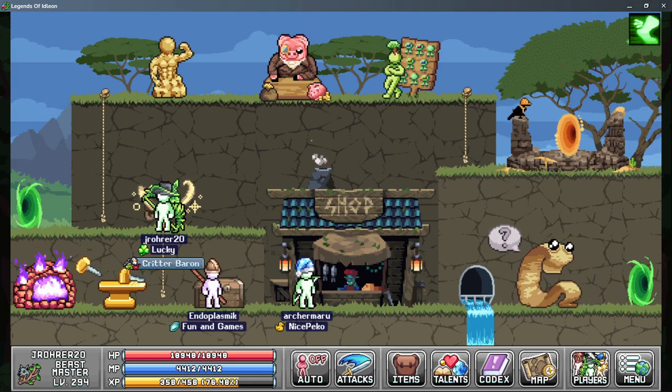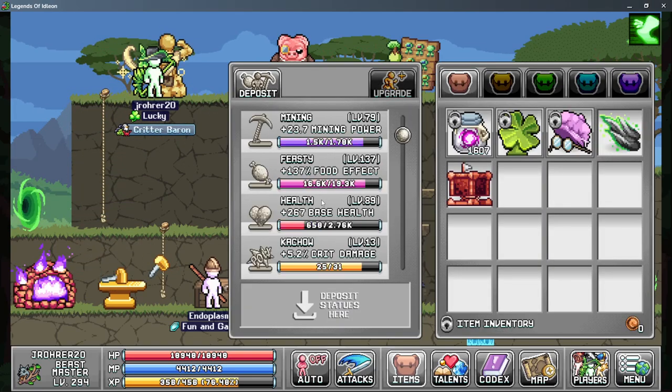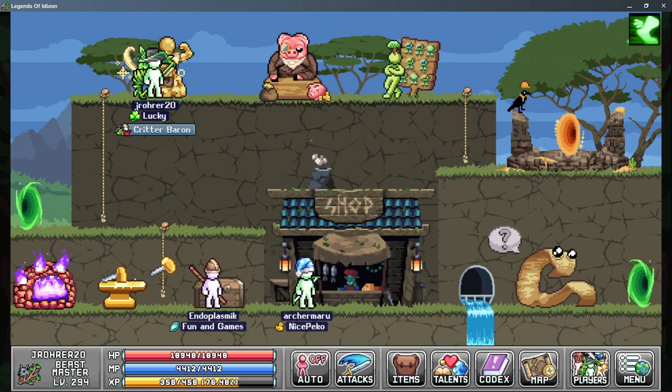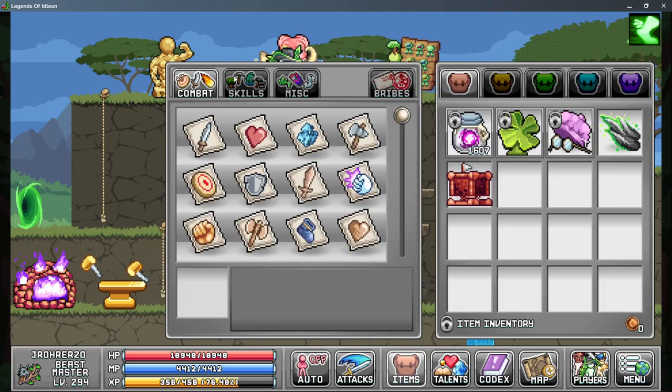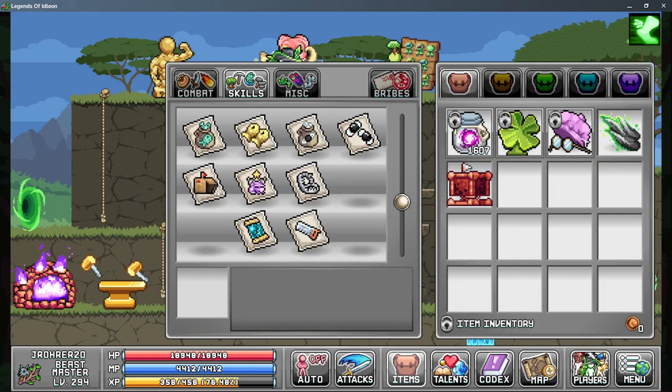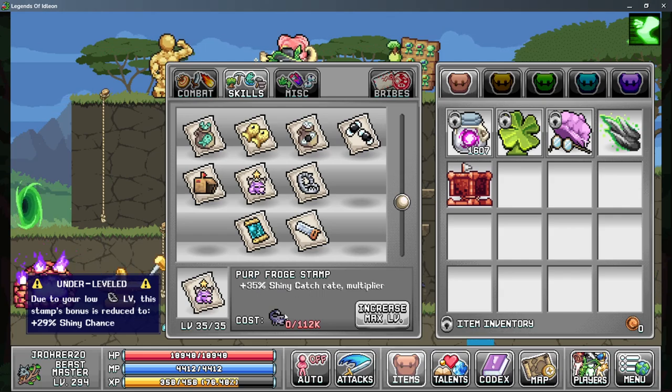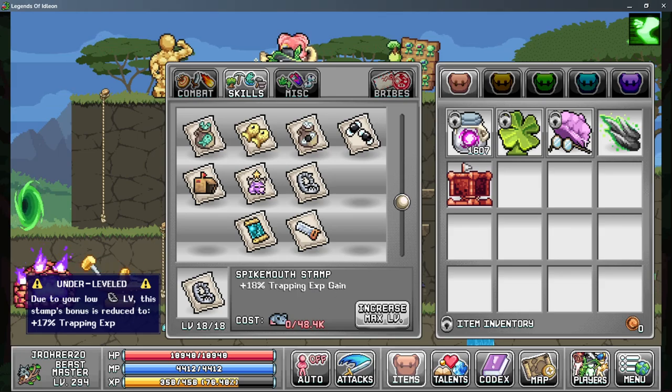In world one we have statues. The only one that really applies to trapping is the box statue, which you can get by farming world three — it's kind of a pain to farm but it does help. The stamp that helps trapping the most is the Heidi box stamp; push it as high as you can, though it has a reduced effect at high levels so it's less critical. The purple fraud stamp also helps, mainly with XP.